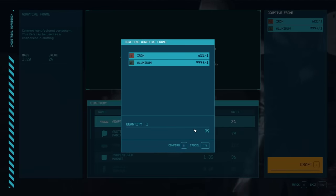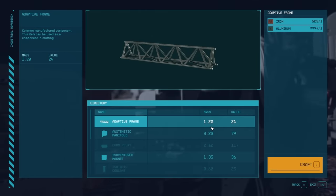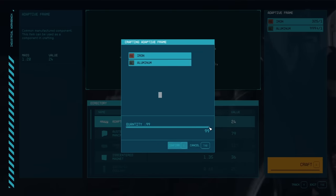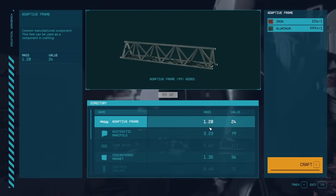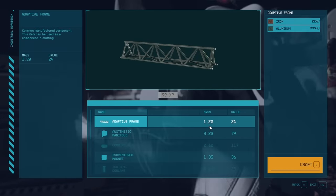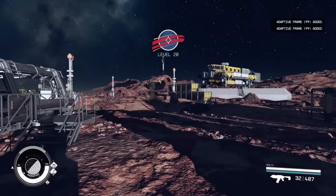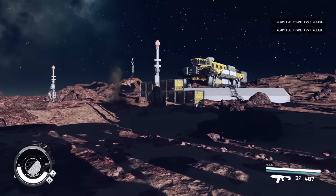At the industrial workbench we're going to make industrial frames — these are used for making storage and we want a lot of storage. Click to craft and confirm, and every time you do that you get 99 XP. This is essentially what we're going to be doing to make not only money but a ton of XP. You can get into a rhythm of clicking and confirming to keep getting that XP. We already got a level just from doing that — you get a ton of XP this way.